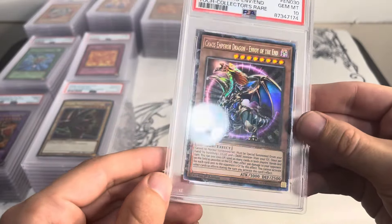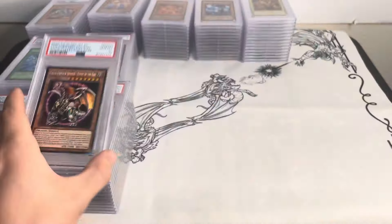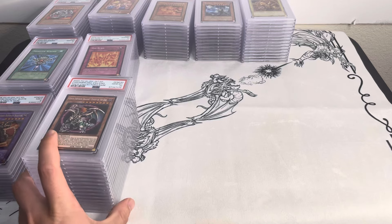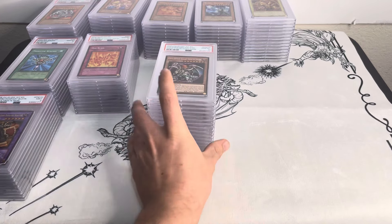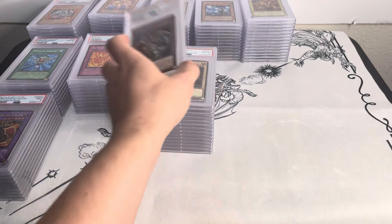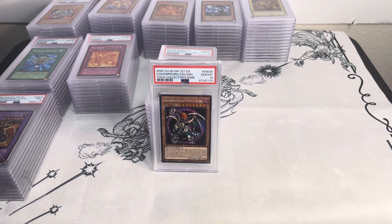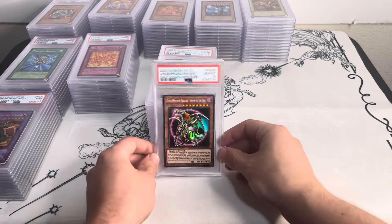The last card is an LOB first edition PSA 10 Spanish Blue-Eyes White Dragon — the original 2002 LOB first edition but in Spanish. Still a very valuable card, one of the holy grails of the hobby, just in Spanish. Hopefully a Spanish collector can find it. So yeah, that's the auction — about 103 cards, ending later today, probably about 10 hours from when I post this video.